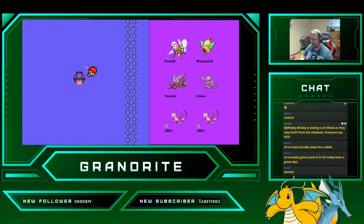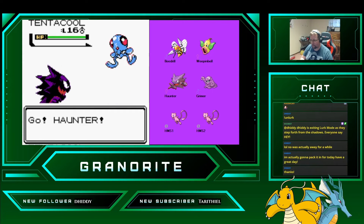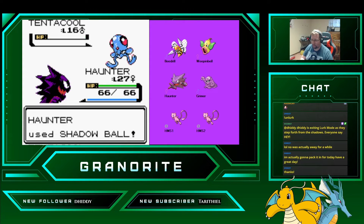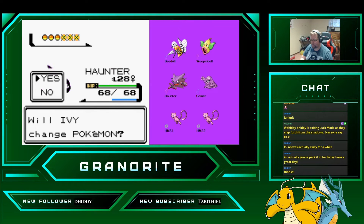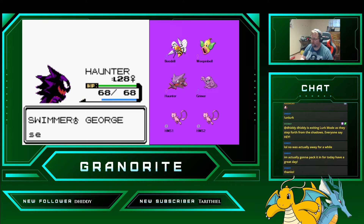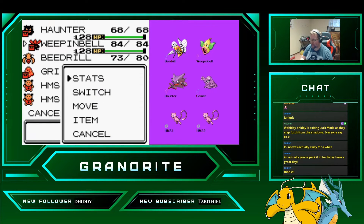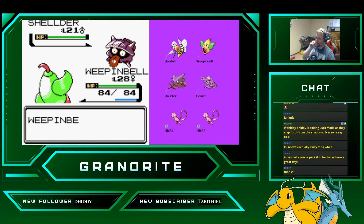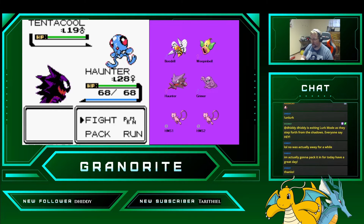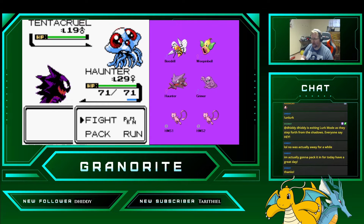I'm going to swap Haunter up for the next fight, and we're just going to speed through this. Weepinbell to start the next fight, because again he starts with a Shellder. And then we'll swap back to Haunter for the Tentacool here. We'll just let Haunter also take on the Tentacool.